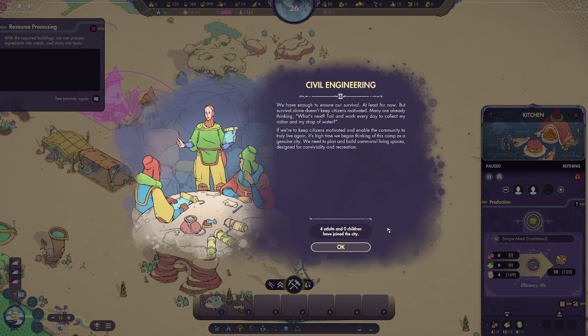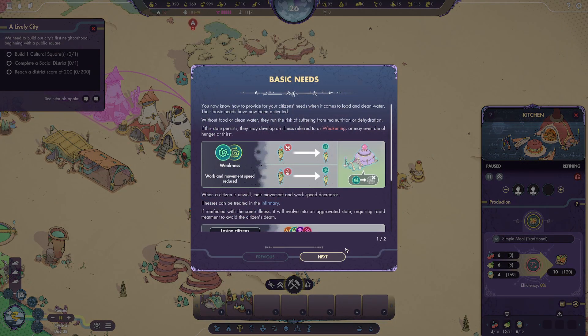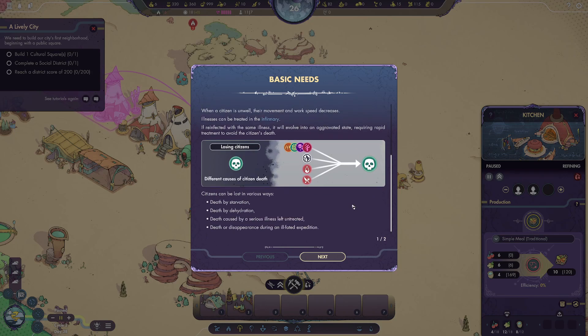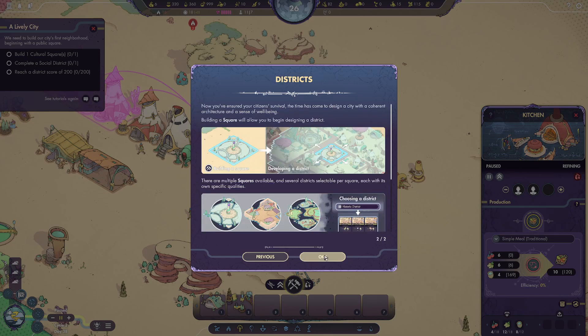We're almost done with the tools, so we'll speed up a little. The tools are now complete. Looking at our resources — we're out of moisture pods so the kitchen has stopped, which is good because nothing is spoiling. Now it tells us that survival alone doesn't keep citizens motivated. If we want to keep them motivated and enable the community to truly live again, it's time to think of it as a city and build communal living spaces designed for conviviality and recreation.